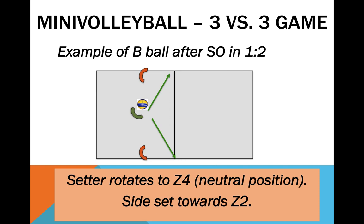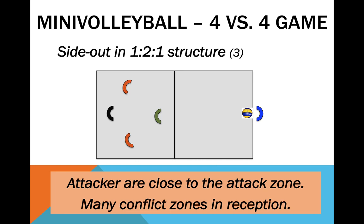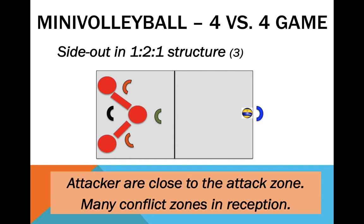Finally, the 4v4 game. Side-out. Commonly, many volleyball teams receive in a 1-2-1 formation. The setter is again ready to receive short serves. In many countries, note that the server cannot participate in the attack. Here we see how to organize an attack using the setter as attacker after having to receive a short serve. In this structure, the attackers are close to the attack zone, but there are far too many conflict zones, promoting hesitation and errors, especially at an age where players usually communicate far below what is required.